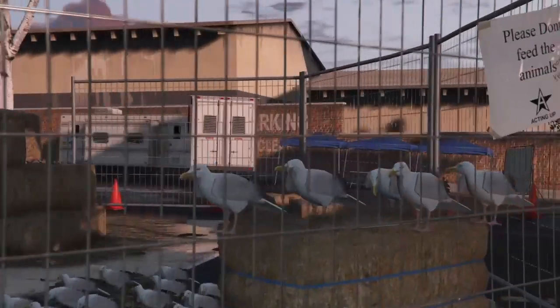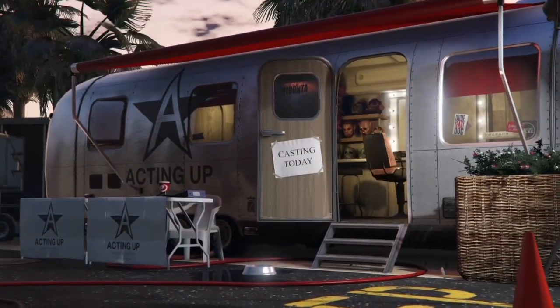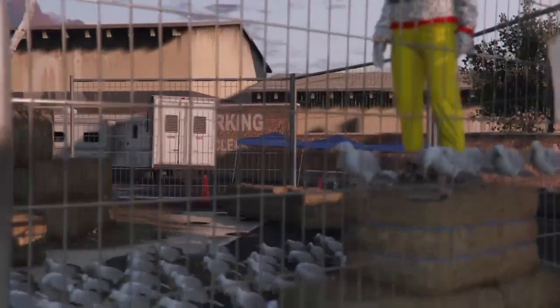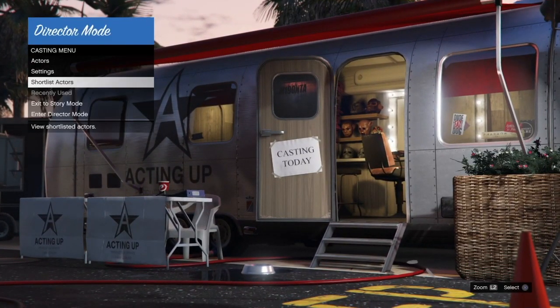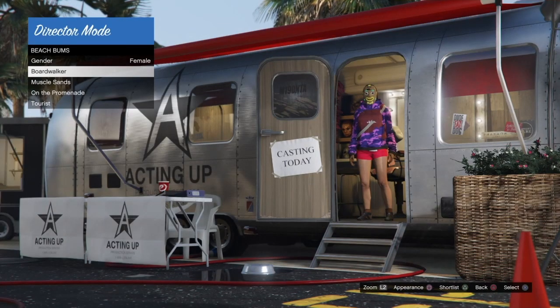Go into Shortlist and swap between your character and the bird again until your character spawns back on the hay. Then just go back forth until your character is on the hay again, delete the bird by pressing Triangle once more, press back, go into Actors, and continue looking through categories to get your modded outfits back.